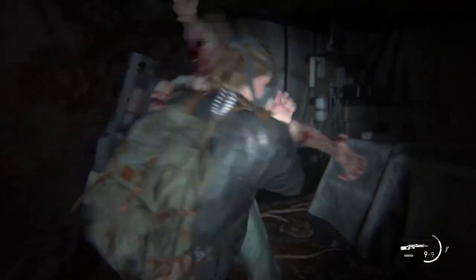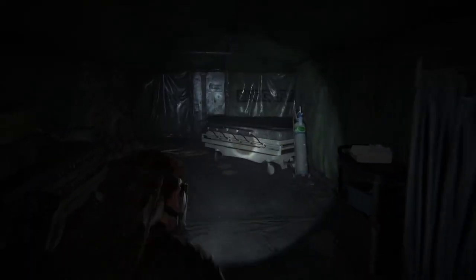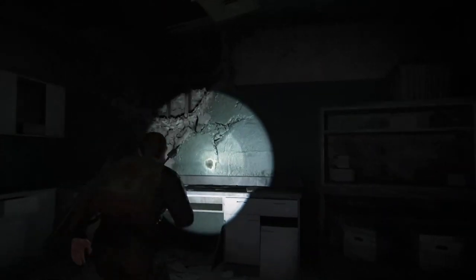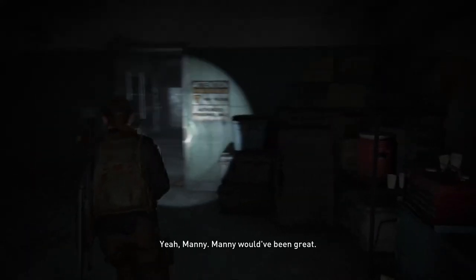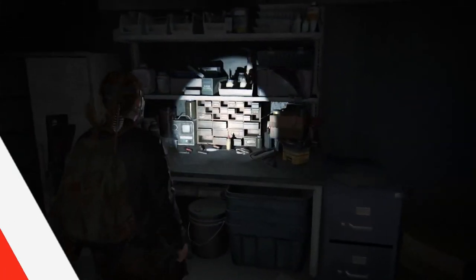The next workbench is about midway through the chapter in the segment called Ground Zero — you'll be fighting a lot of zombies. Look out for a bed on a corridor with a surgery-type setup behind it. There's a little opening to the left — if you look up there's a hole in the ceiling, jump through and drop down. Don't head right — do a 180, walk through the door, and the workbench is right in front of you.